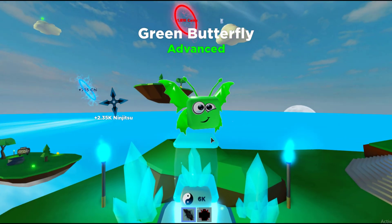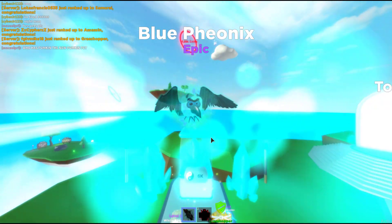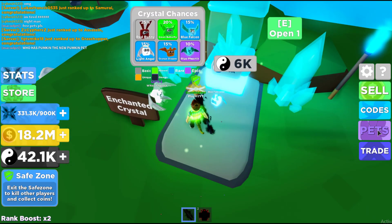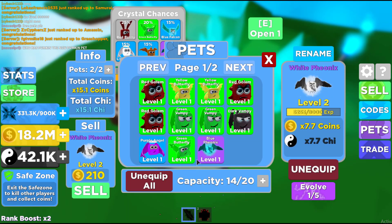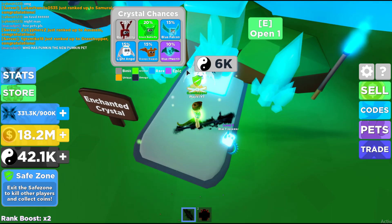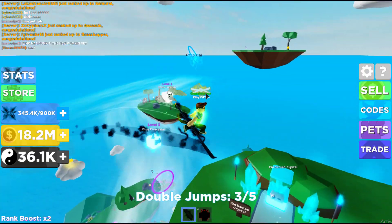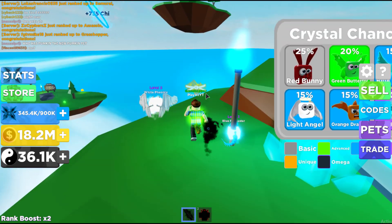Let's open this — we got a green butterfly. Let's open another one. What we're aiming for is that ten mark. Blue phoenix — no way! That is the best one, no way I got the blue phoenix! I also got the white phoenix. Oh my god, that is insane, I can't believe I got the blue phoenix! We also got an advanced butterfly. Let's save some of these — we could definitely get to the next island and then start spending.